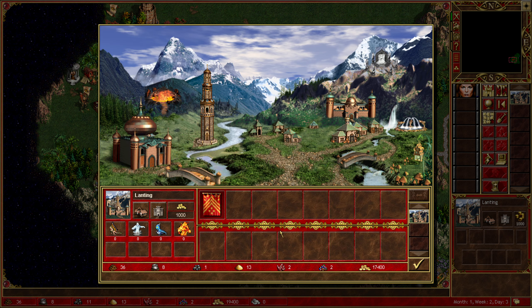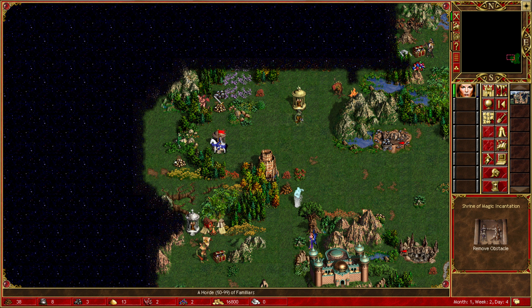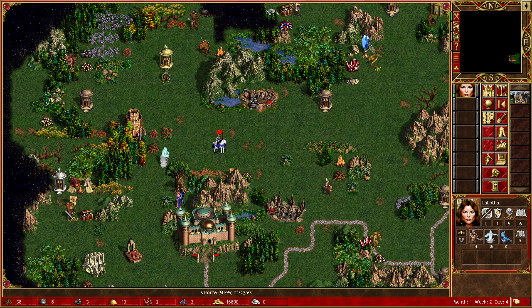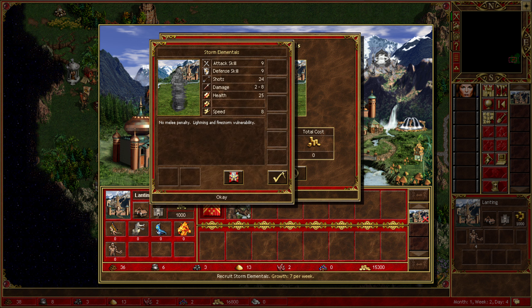All the elementals, apparently. Day four. I'm going to work down here and maybe get this refugee camp. If I can take down the ogres is the only problem. Or I could aim for something weak. At the moment we just want to build up our space as much as possible. Let's upgrade our Earth Elementals first - now we get Storm Elementals, very nice.